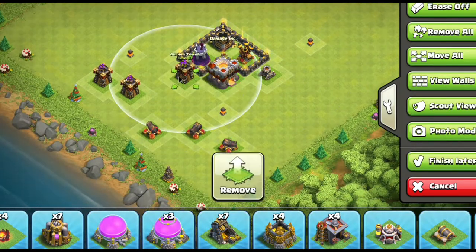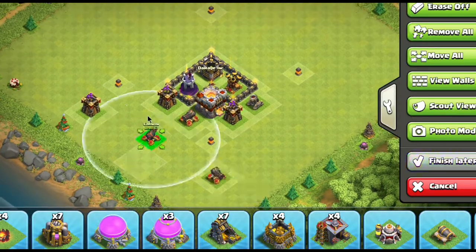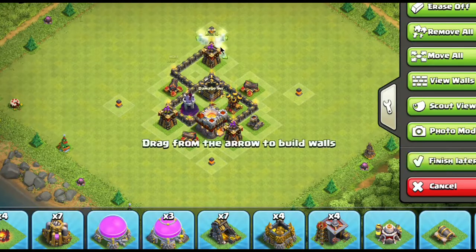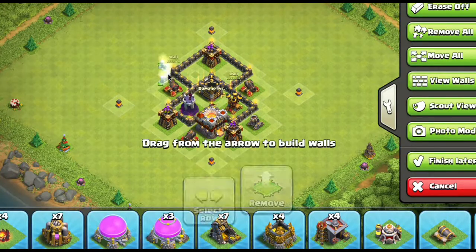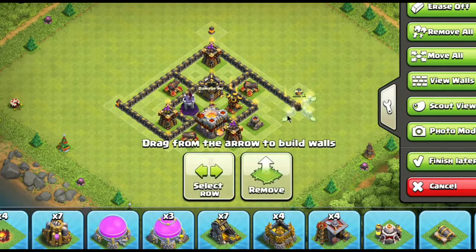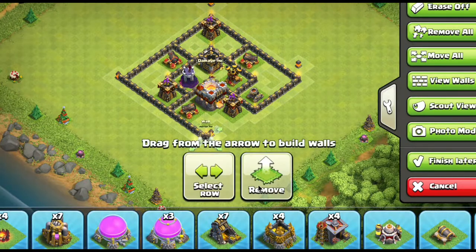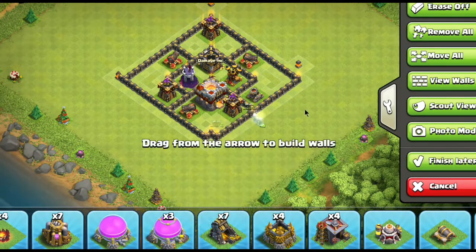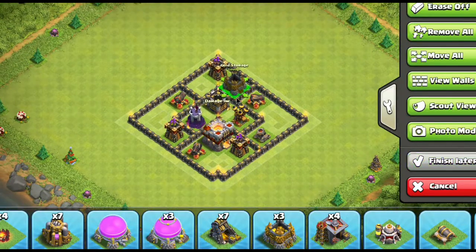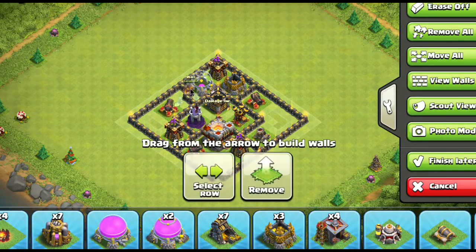We're going to start by addressing a smaller town hall, because I'm getting a lot of questions where people show me their base and I hate telling them to start again and rebuild everything. You can't just have a big square. So I want to make a few videos outlining what you need to do and what you don't want to do. This isn't the only way to make a base, but it's definitely one that works.